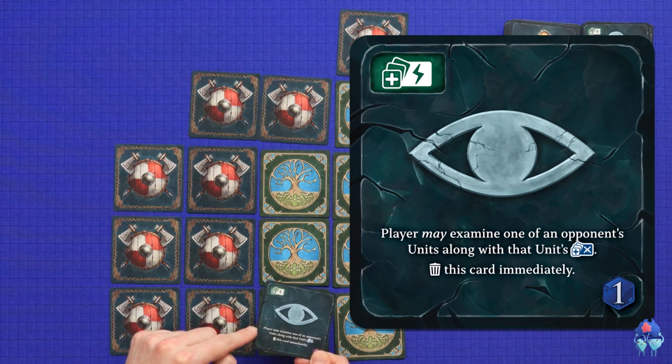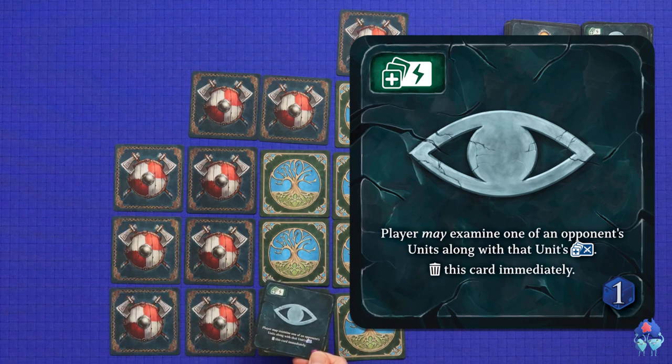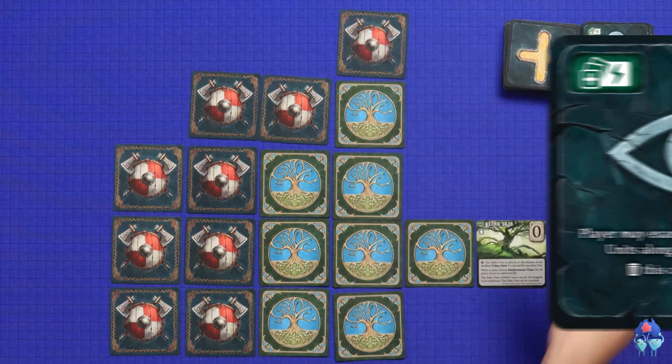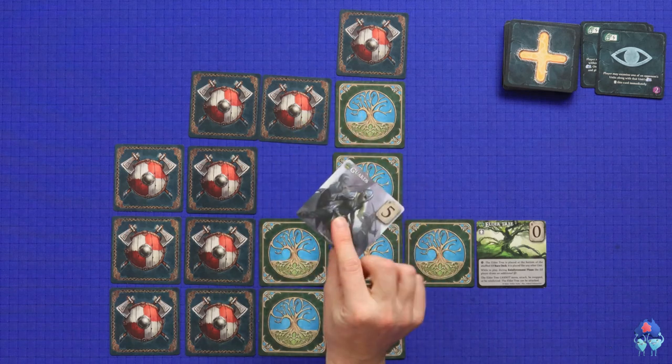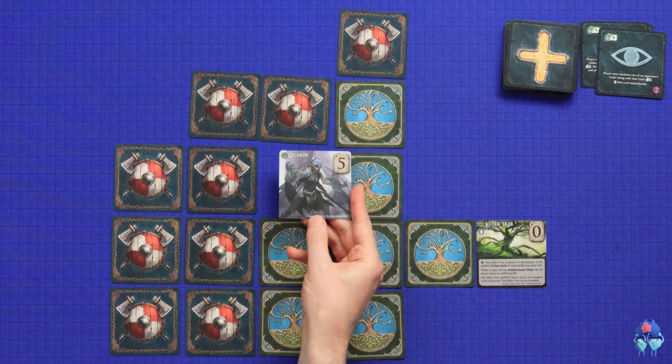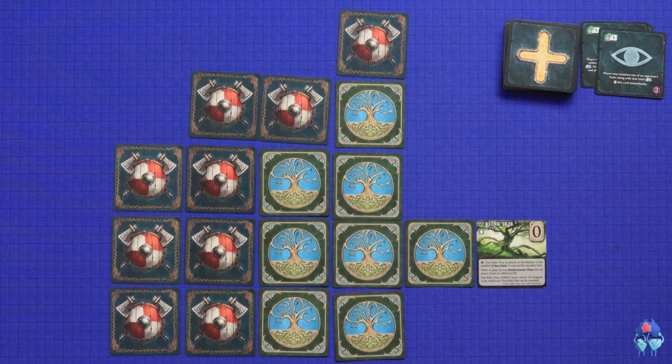The card says: player may examine one of the opponent's units along with that unit's cards. So I'm going to have a look at what this unit is - this is Stella's guards, it has a strength of five. So that would be useful for me in planning. The other action is doom, which we're going to explain later.